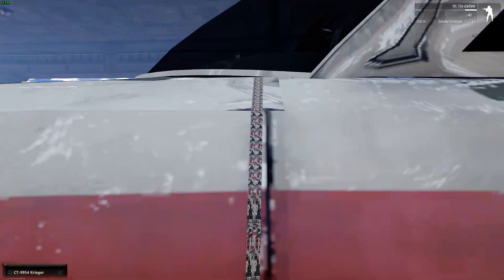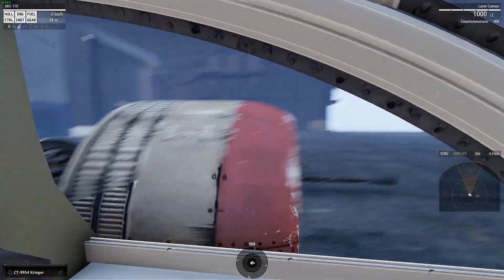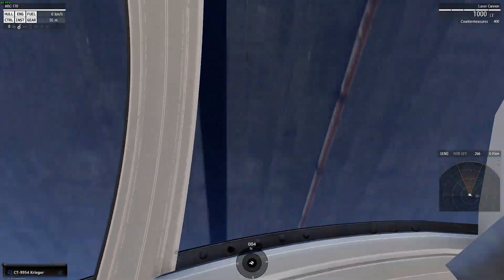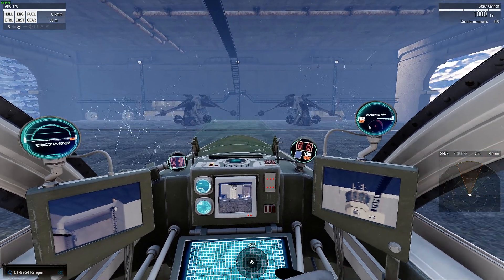Now into the pilot seat. It's a wonderful looking cockpit. There are blind spots here with the engines, so you do need to be careful when flying — these are rather big blind spots. Having a nice open cockpit like this means you can track your target quite easily. However, it does leave you open to attack if you're moving head-on.